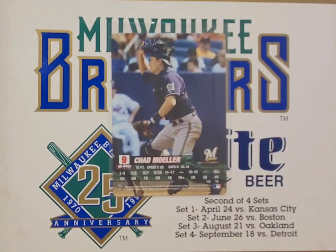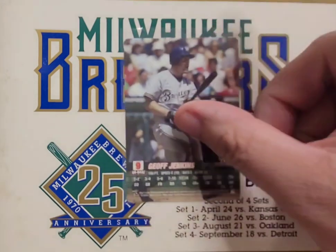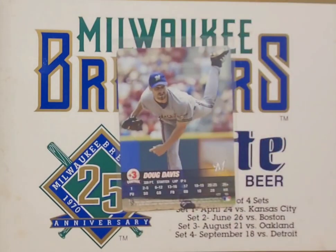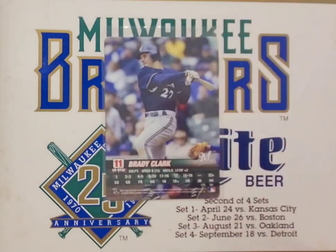Still on 2005, we got Chad Moeller — fun fact, Chad Moeller hit for the cycle as a Brewer. Here's an interesting one: Jeff Jenkins with a nine on-base. I don't know if he gets any sort of power boost; doesn't really look like it, maybe a doubles boost based on those attribute ranges. Still in 2005 we got Doug Davis, then Brady Clark — another one with an 11 on-base.